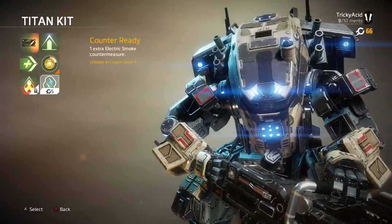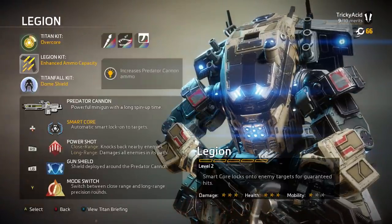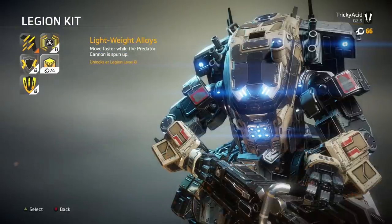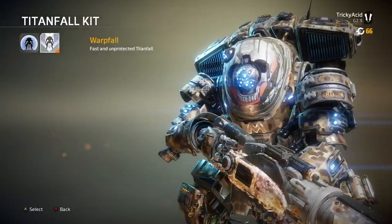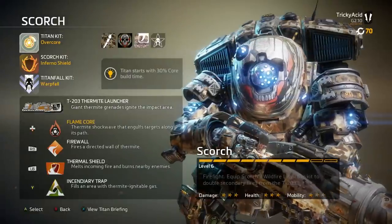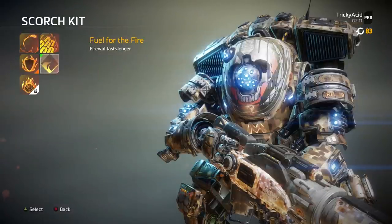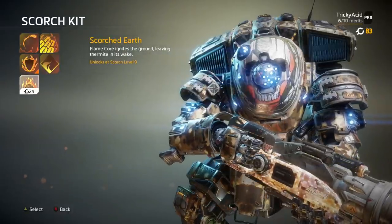You can see the different prices — the standard titan kit sells each thing at 5 credits, which then jumps to 24 credits for each modification in the specified titan kit, and then it's 25 credits if you want Warp Fall in the titan kit. A good example here is Scorch is level 6 right now, but after a few games he's level 8 and I've already unlocked a new mod in his titan kit, so it's really not hard to get everything unlocked for the titan kits.